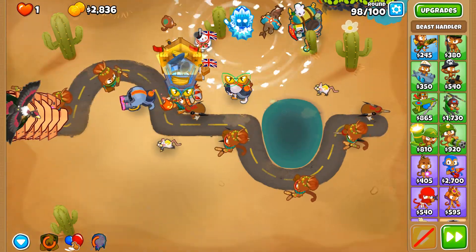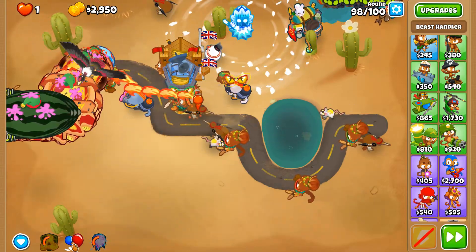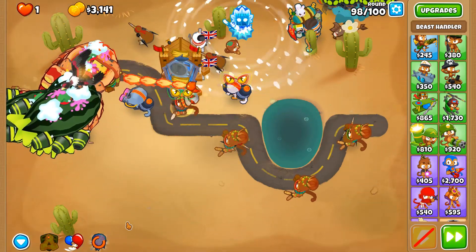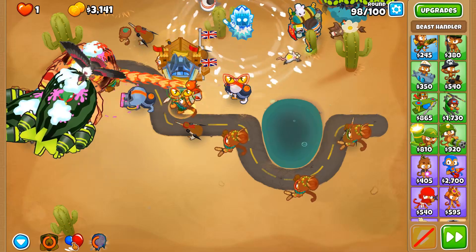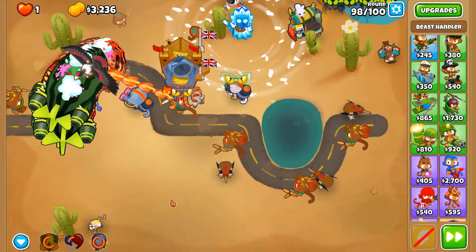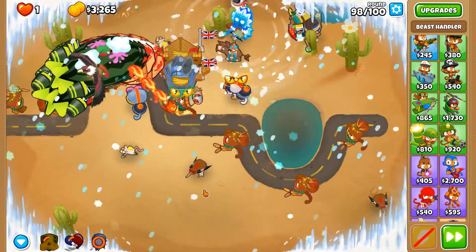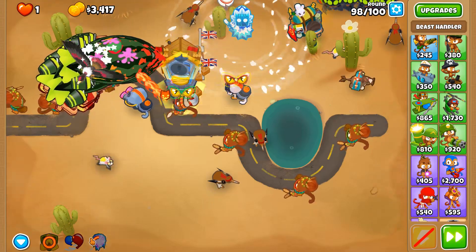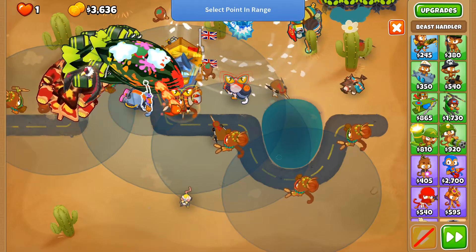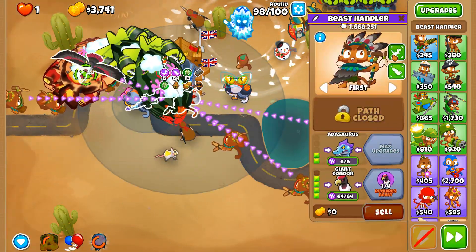Round 98 — what can we do here that we couldn't do on the previous round? The Adasaurus is going to have himself a ball day with the ZOMGs. We're going to hopefully be solely relying on our Giant Condor to deal with these fortified BFBs. Their numbers make them dangerous — numbers are sometimes a greater weapon than individual strength, like a swarm.